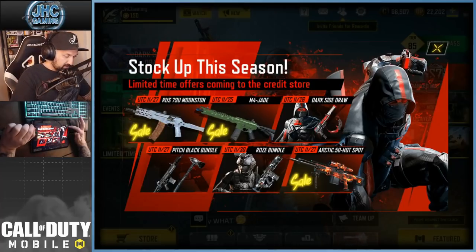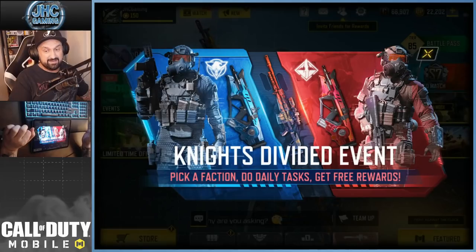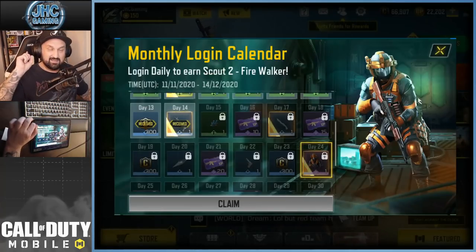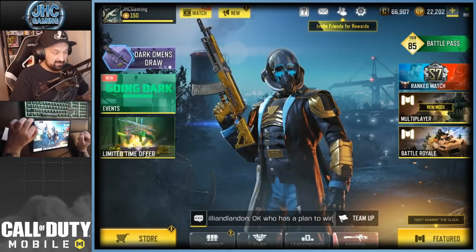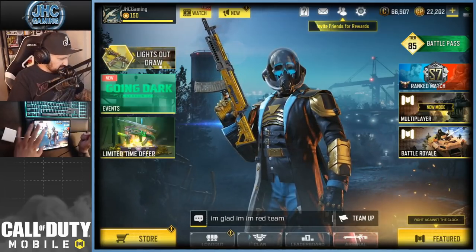Today we're gonna check out the store because I see a notification and it's Monday so we might get some new bundles. We're also going to check the Knights Divided event — I think we're falling behind again. Last time I checked, red was ahead. Don't forget to log in every day guys because on the 24th day you're gonna get the scout soldier skin.